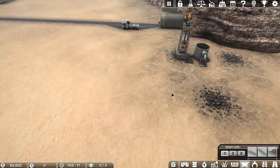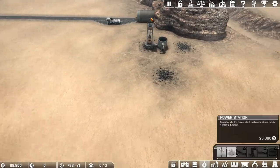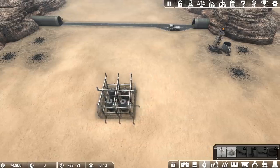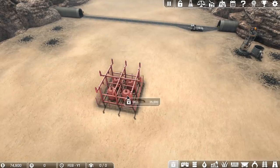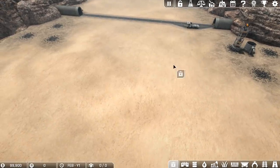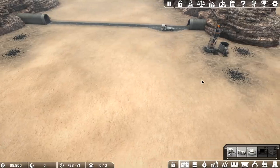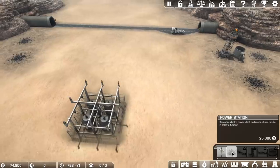Now we're going to power all this stuff — I've got to put in a power station. I think I'm going to put my power station somewhere over here in the middle. Another thing I love about this game: if you put something in the wrong place, you can just delete it and you get all the money back. So you can plan it, mess around, try it out. This game does everything right. The people who designed this know how to design a game.